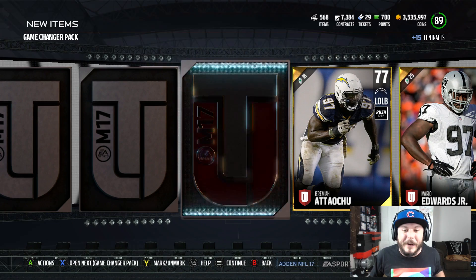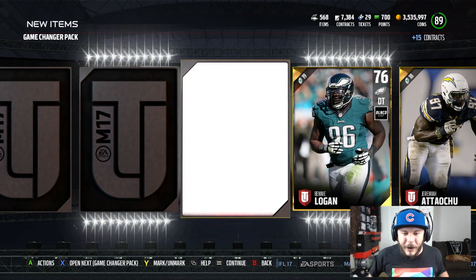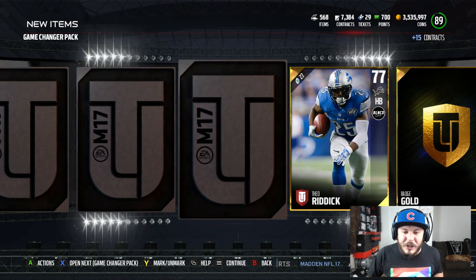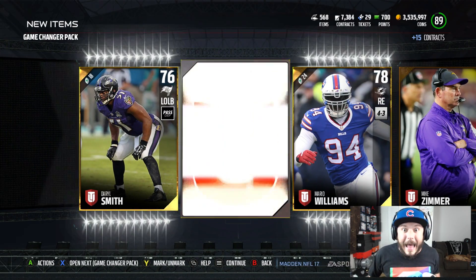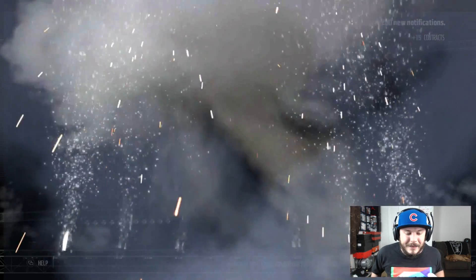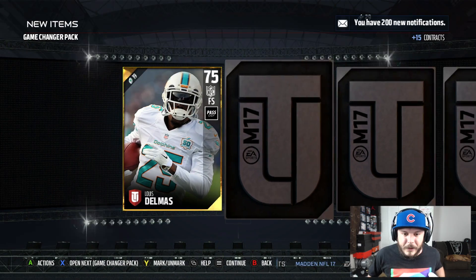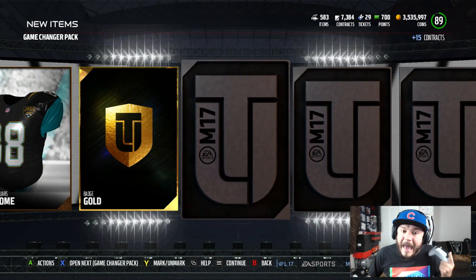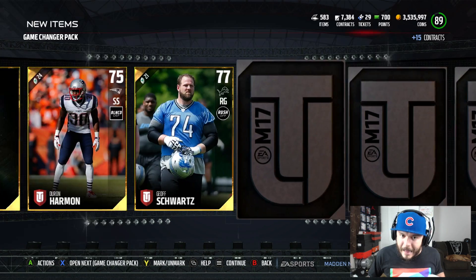Give me that Team of the Week preseason 48-hour card. I dropped some blindfolded draft champions — it was a lot of fun to do. If you guys want to check that out, it's on the channel. Next Game Changer Pack — we've actually still got another one after this. Game Changer Pack for the move. I'm glad I saved these.